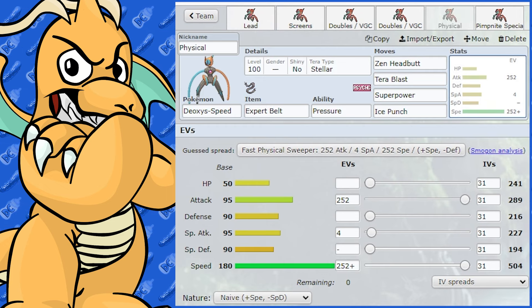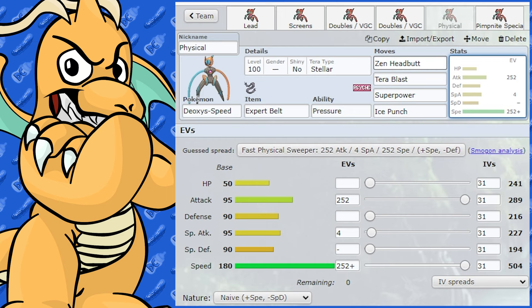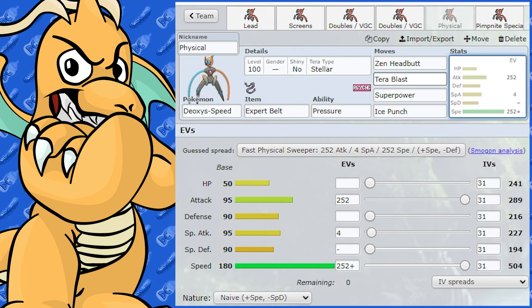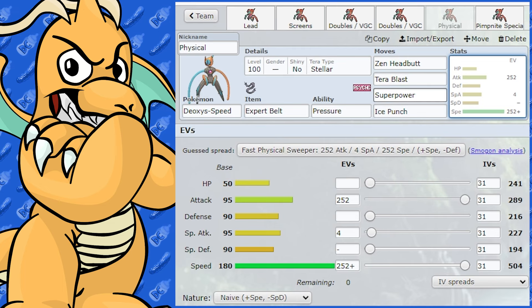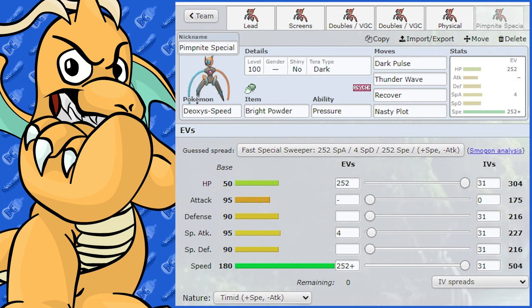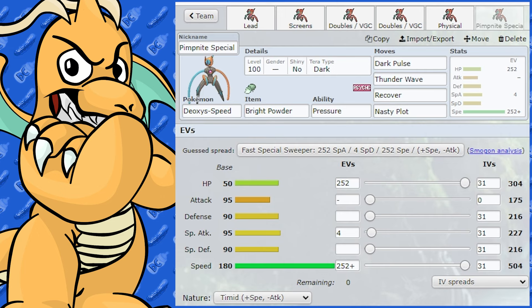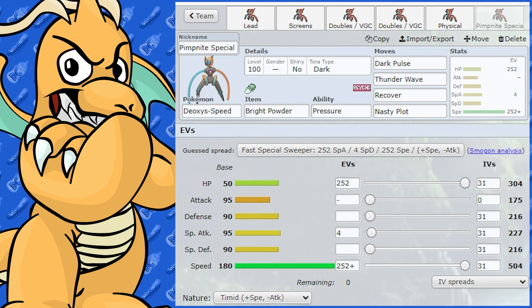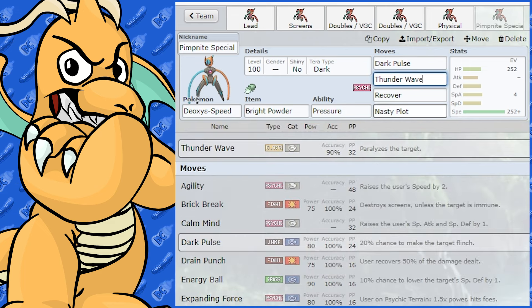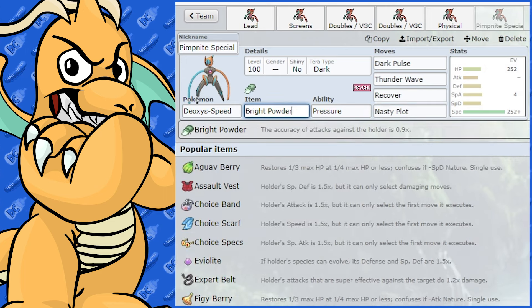You can run a physical set on Deoxys Speed, though it's not very good at all. Max Speed and max Attack, Naive nature. You've got Zen Headbutt for flinching, Tera Blast Stellar for other Tera Pokémon, Super Power for Steel types, and Ice Punch for coverage. For the fun Pipknight Special set, this one is absolute filth — Tera Dark and Dark Pulse flinching, which is going to be nasty. Thunder Wave to paralyze the opponent, Recover, and Nasty Plot with Bright Powder as the item. Max HP and max Speed, Timid nature.